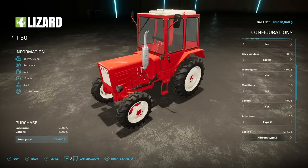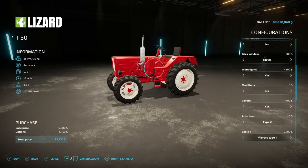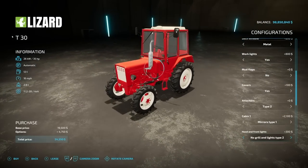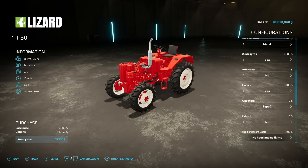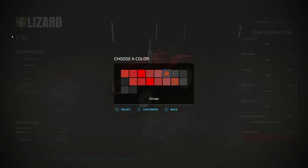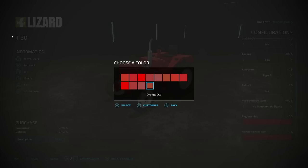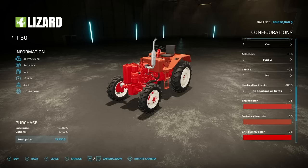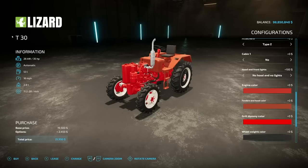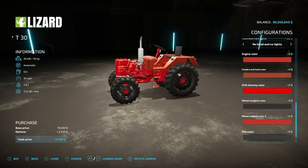Moving on to cabin options - nada, or mirrors. Mirrors and cabins are in the same option category. Doesn't look bad with the cabin on there. Hood and front light - a couple different versions of that, or you could go completely stripped down. Engine covers, fenders with a lot of color options. We've got a grill dummy color on the very front, wheel weight color, and lastly rim colors. Not too bad at all.